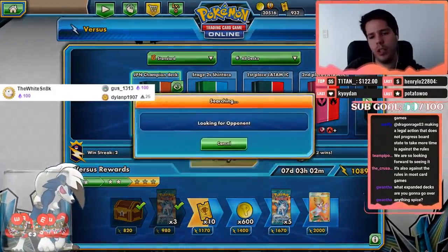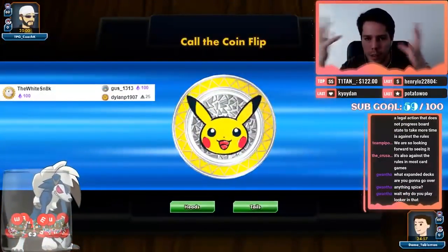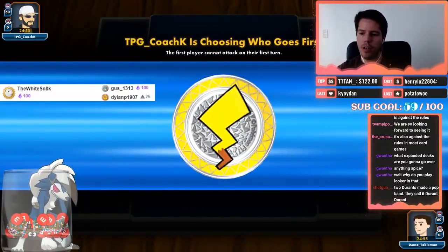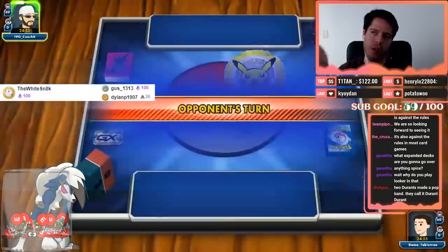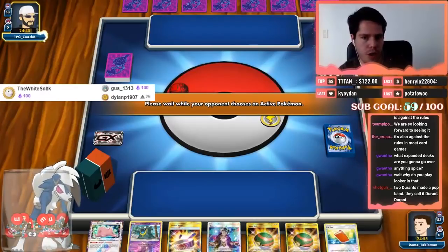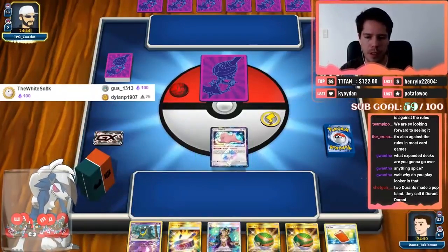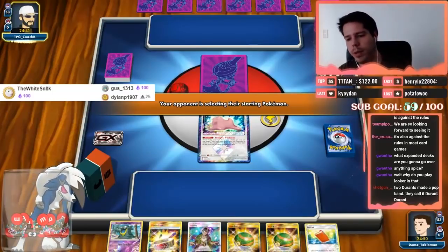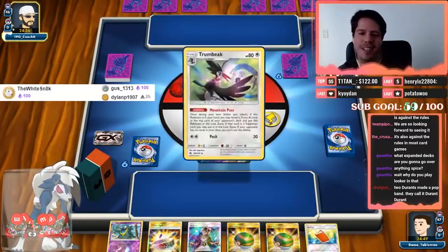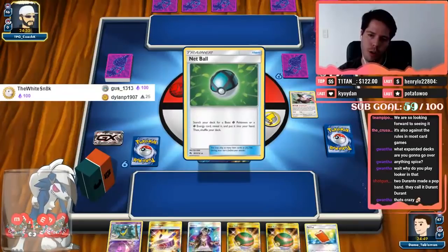Pretty cool that the experience we got with the stage two deck factors into this. Against any deck that runs Swampert you target that down. Why do you play Looker in that deck? Because you can use Ninetales' ability to search for the Whistle, and the Whistle gets you two Lookers — so Ninetales can also get you draw supporter for the turn rather than just items. Definitely starting with Ditto is a pretty bad hand. Two Durants — they call it Durant Durant. We're up against Lost March — a deck that will definitely not miss a beat.